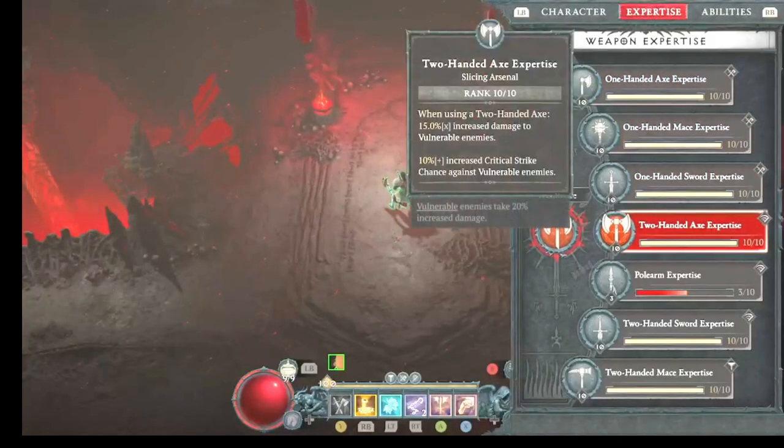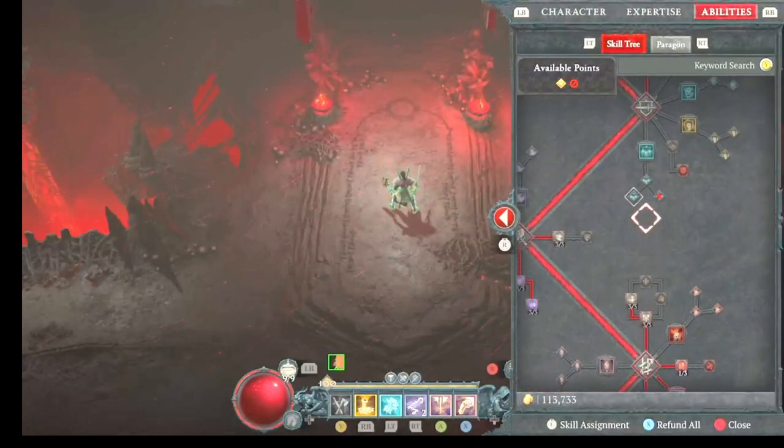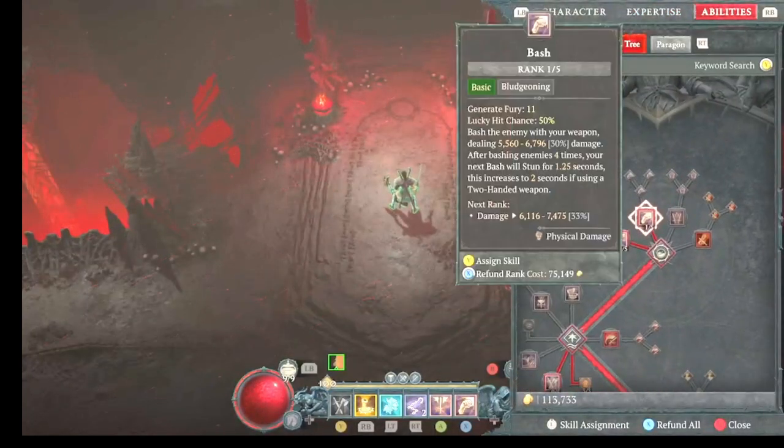As for the expertise, we're going to two-handed expertise. With lunge we're using the two-handed sword so that way she's always bleeding. For the abilities, I like to use two basic attacks — you don't have to, but this makes it super easy to keep the Walking Arsenal buff up; just throw a basic attack every few seconds or so.